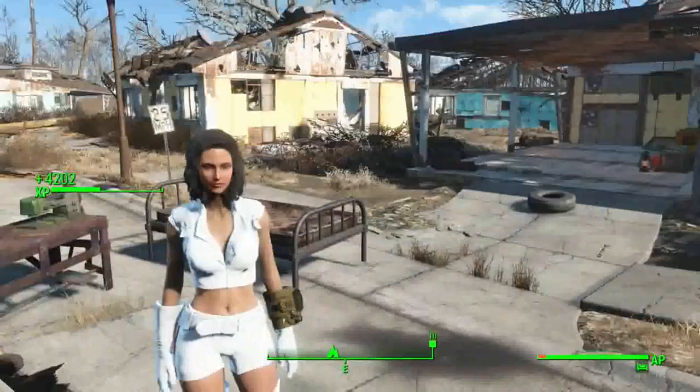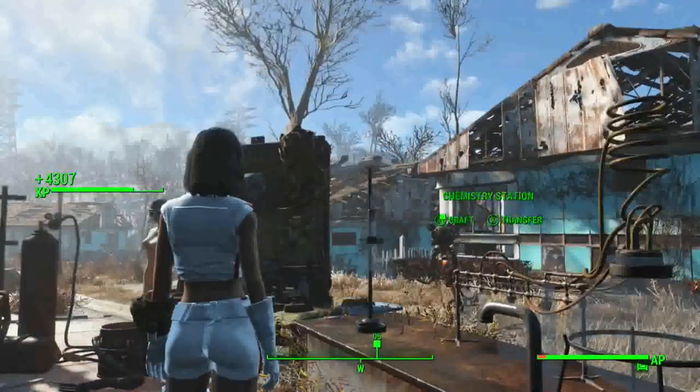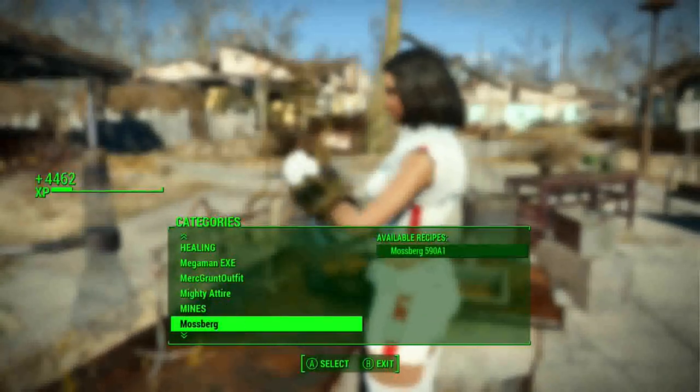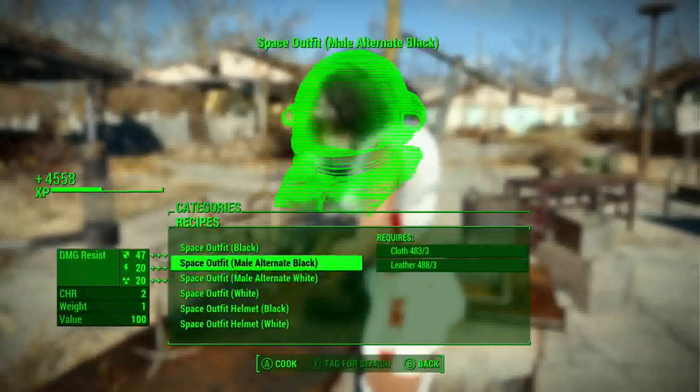You want to have CBE on or it might look a little weird. But anyway, if you go to the chemistry station and go down, you can find the space outfit and all the stuff you can craft.